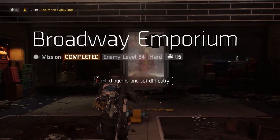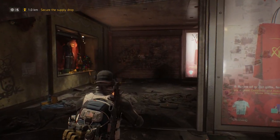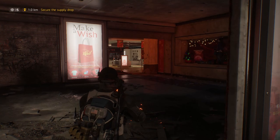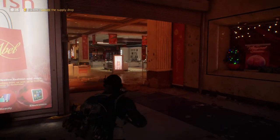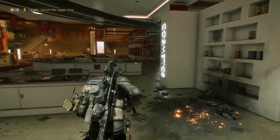Let's walk step-by-step through the easter egg. It's a short one so it only has five steps. Step one: make sure you complete the mission Broadway Emporium — the difficulty doesn't matter, but otherwise you can't enter the building. Step two: move across the hall.